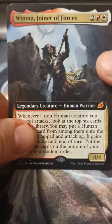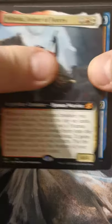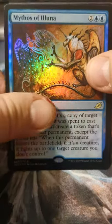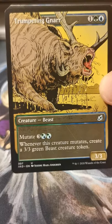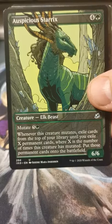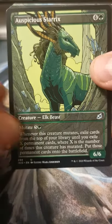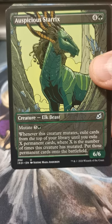Can't miss our Winota — everybody loves Winota. Foil Mythos of Alena. Got another ugly Trumpeting Gnarr — he's just like, but more like a trumpet. Auspicious Starrix — man, that card busts some bacon.